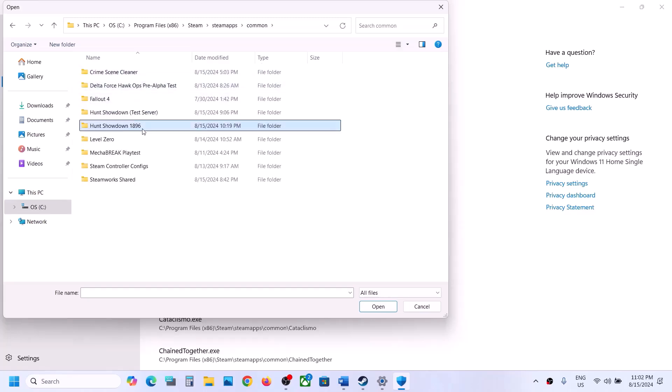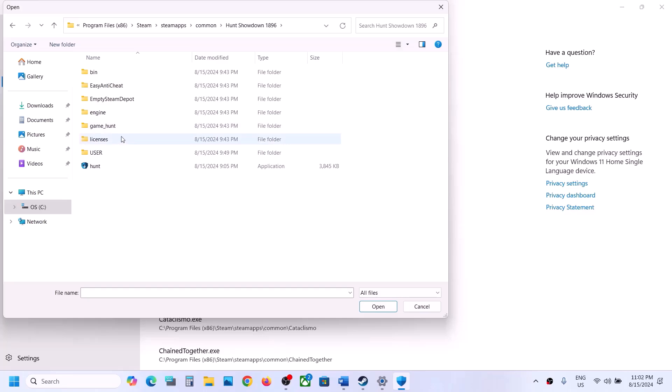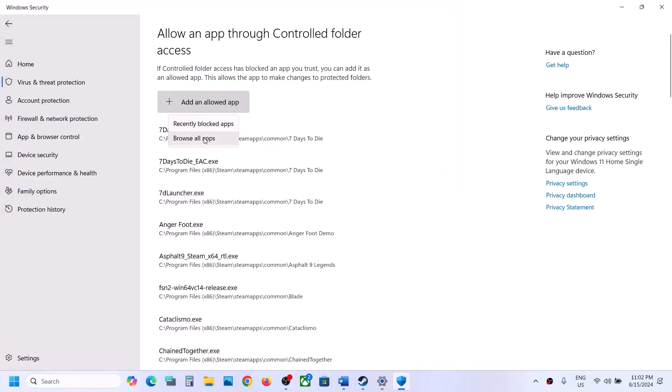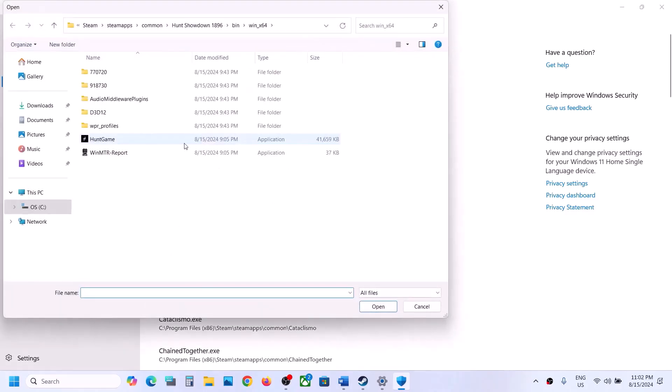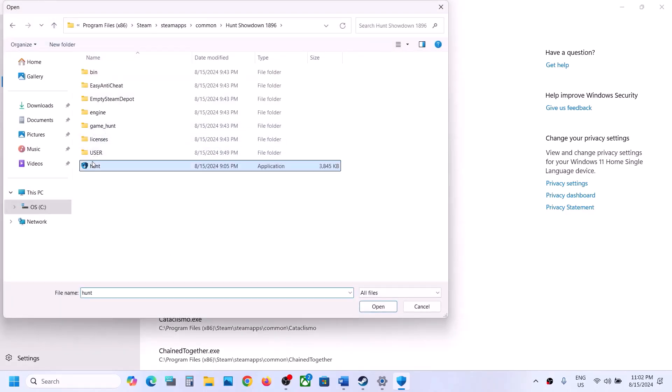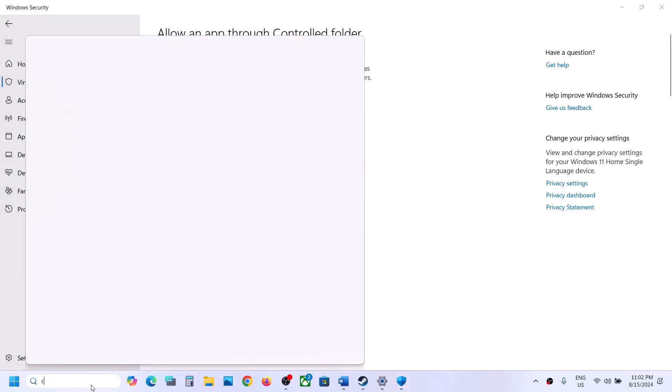Open the game folder, then open the Bin folder, Win64, and select the exe file and click Open. Again click on Add an Allowed App, Browse All Apps, go back, and select the Hunt exe file and then click Open.